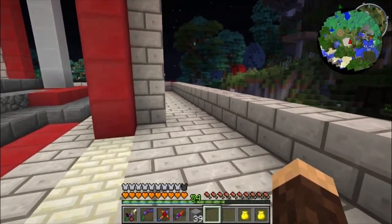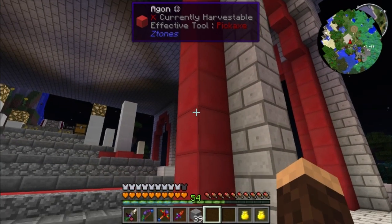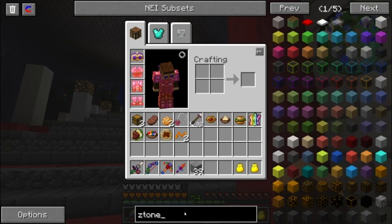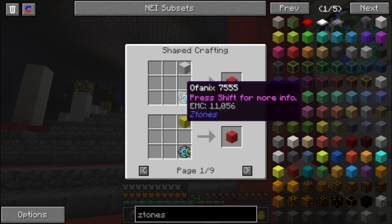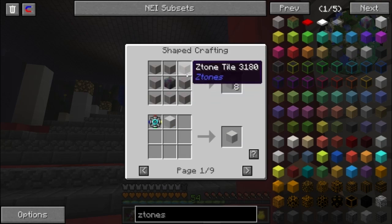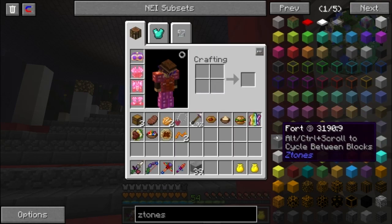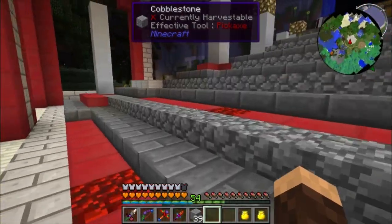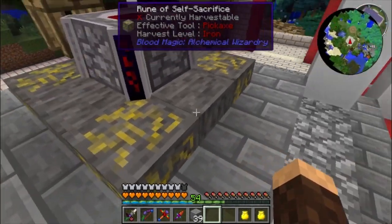This is what I have so far — we're using a combination of marble and agon from Z-Tones. Agon just requires Z-Tone tiles, and aurora Z-Tone tiles are just stone slabs and stuff. So all this stuff is really easy to make. Z-Tones is really cool — it's all easy stuff. We're using a combination of red and marble.